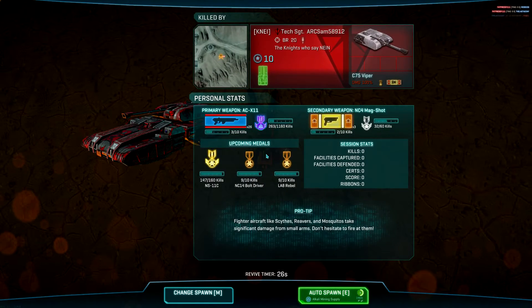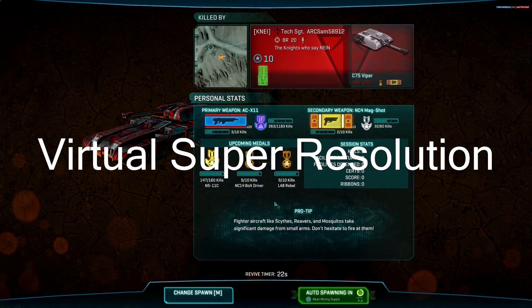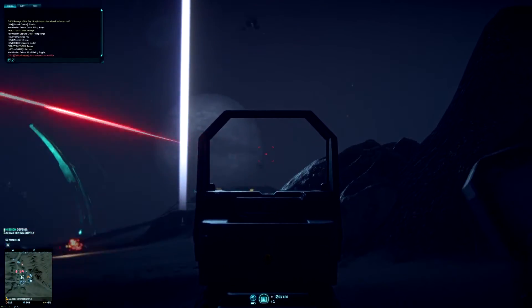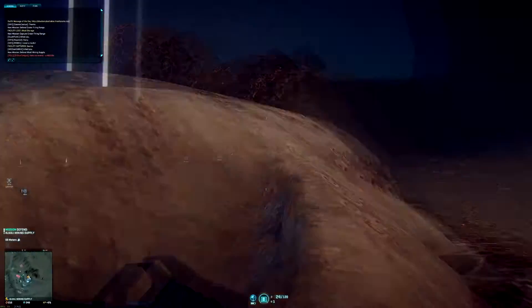So I decided to try out whatever their feature is. I think it's like Super... it's their version of Dynamic Super Resolution, which is NVIDIA's way of upscaling it to 4K and then downscaling it back to 1080. Which does give it a bit of a performance hit. And I am seeing the performance hit right now.